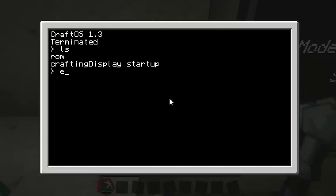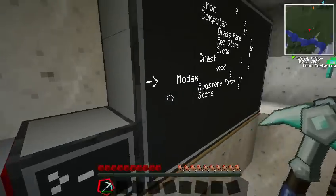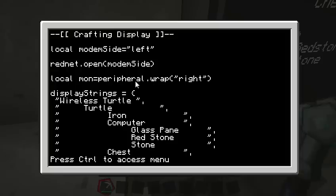Now let's look at how this works — I'm going to terminate this. The startup here is just running crafting display, just like before. We're opening up the modem, and we're taking this monitor using peripheral.wrap right — all that's doing is saying there's a peripheral to our right, on the right of the box. We want to take that and use it as our monitor, so we're putting it in the monitor variable.